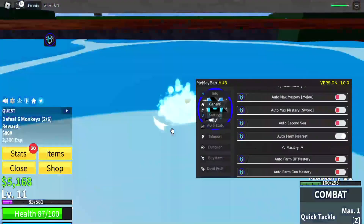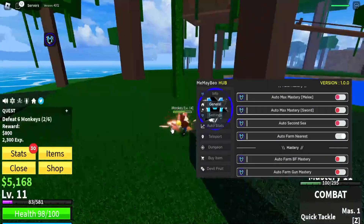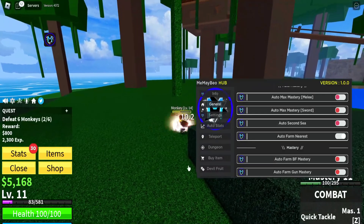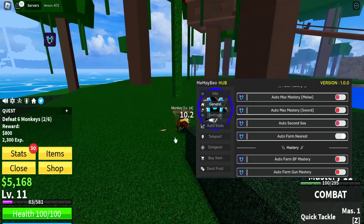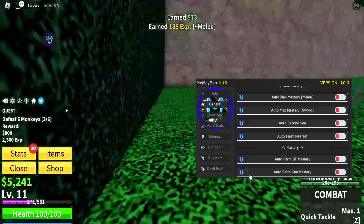Auto farm nearest — okay there you go, it's doing it now. It's farming the monkey. As you see it automatically just does whatever's nearest to you, which is really neat if you're near something. Let's turn this off and reset my character again.